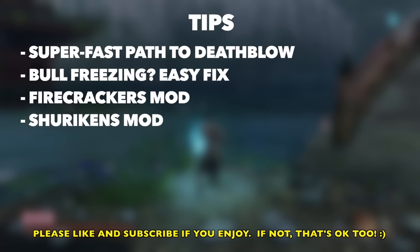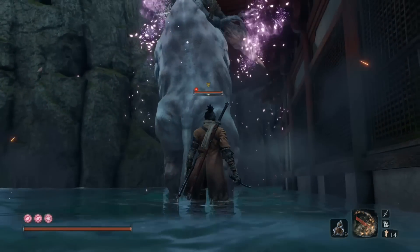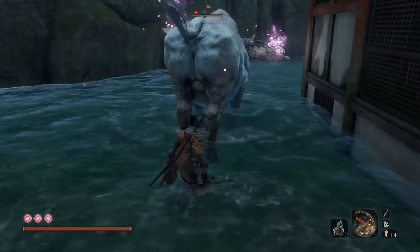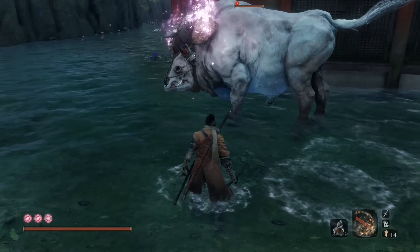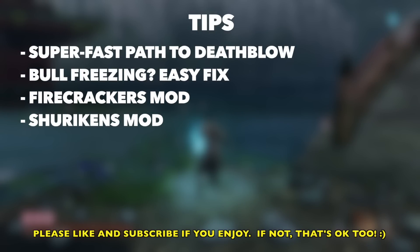If you were having problems like me where the bull is freezing — where you would kind of sneak up to the firecrackers and then the bull would just kind of sit there, like when it was supposed to hit a wall and it freezes — I have a fix for you. It took me like 15 or 20 different things to get this going, but I have a fix. So hopefully it will work for you too.